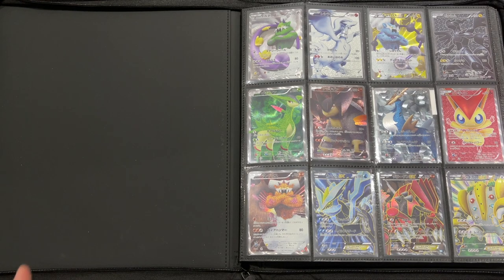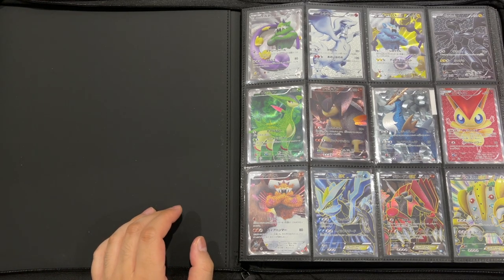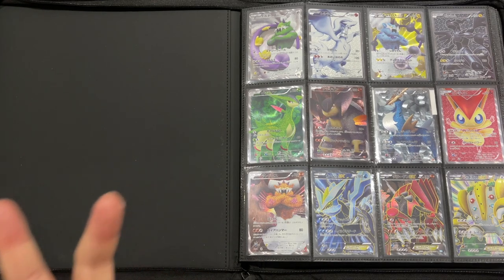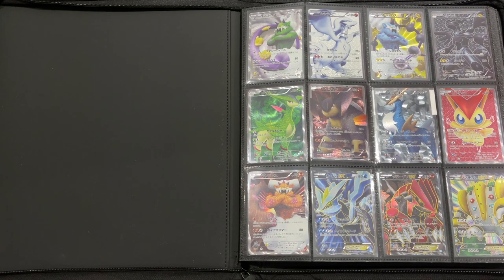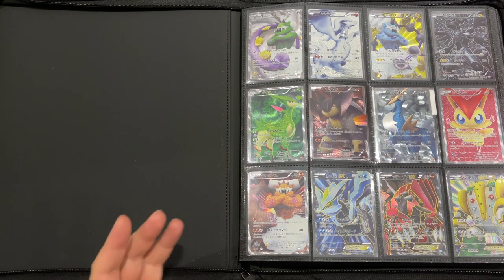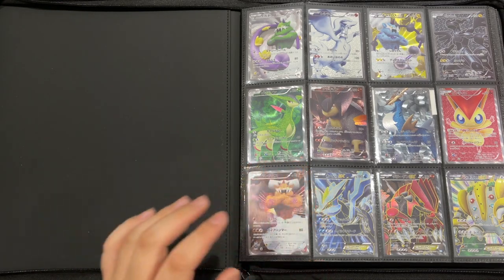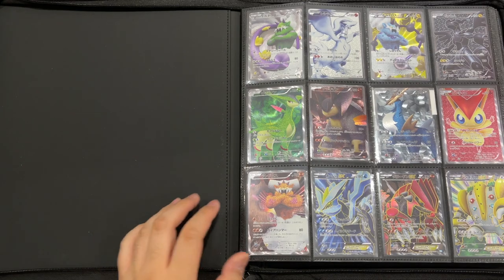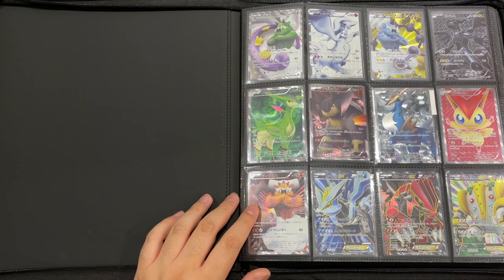The reason why I started with Black and White is simply because it was the time when I played competitively. Collecting vintage Ruby, Sapphire, Diamond and Pearl, or Wizards of the Coast, as well as HeartGold SoulSilver, would have been too much and too expensive. I also don't have enough space in this binder, so I had to make a cut, and I think Black and White was a good point to start.